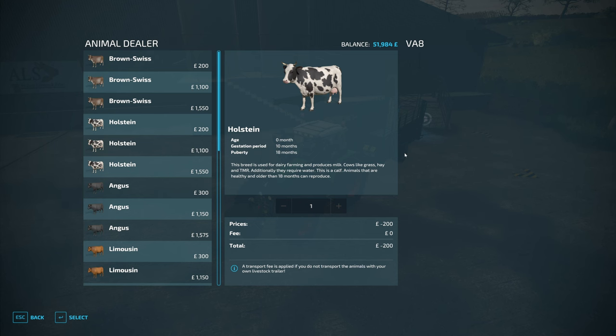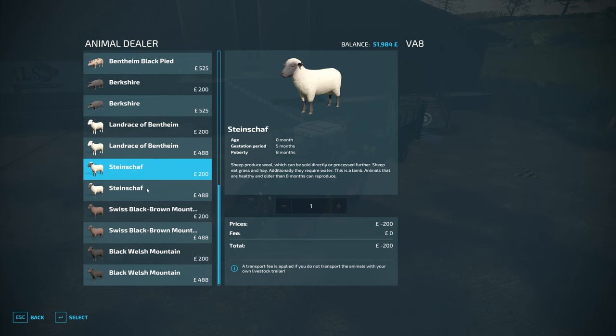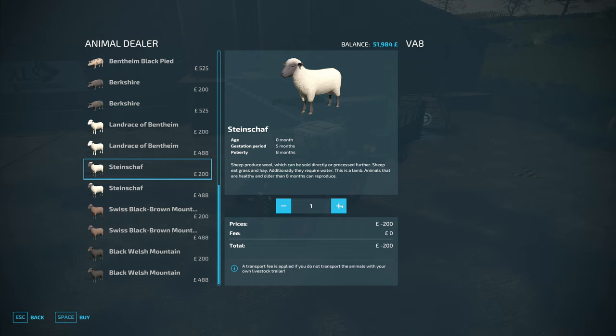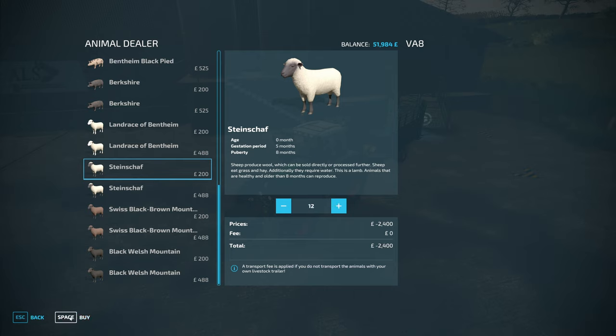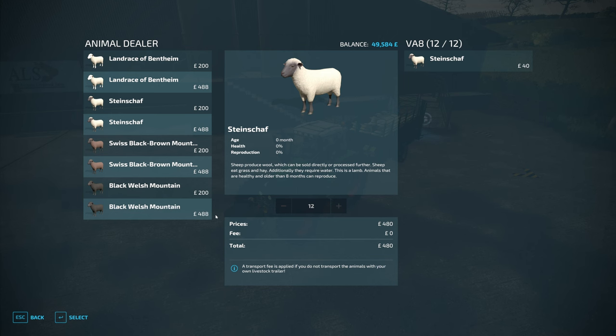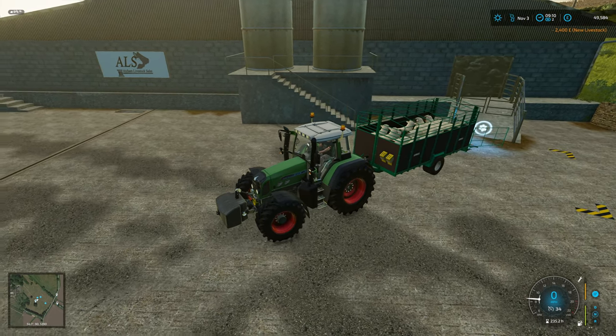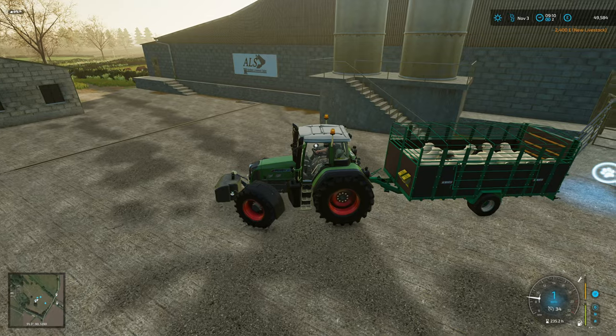Up at the livestock market and we need to find the sheep. We're going to go for the lambs, I think. How many can this hold? 12. Go for 12 - keep the cost down. We can see the sheep in the pasture.